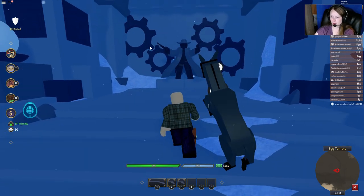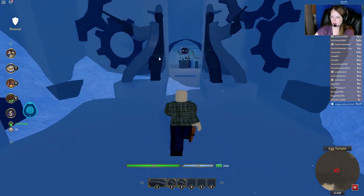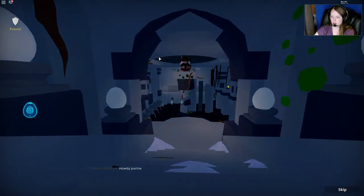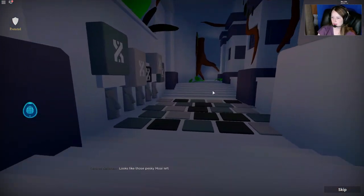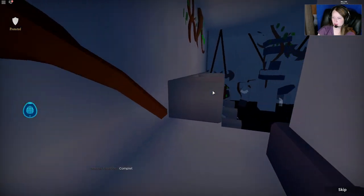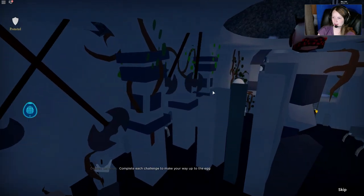We can get off our mule and come over here and enter the temple. And there's the egg that we need to get. He's going to show us some traps throughout this obby that we have to go through.